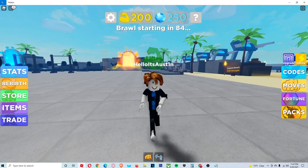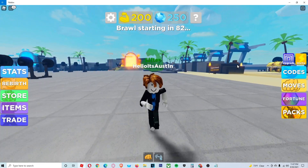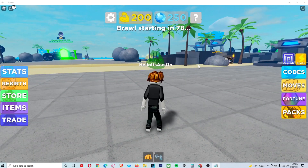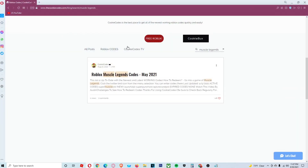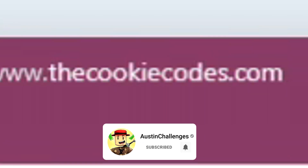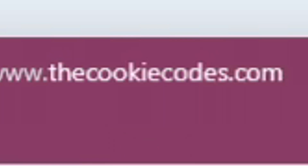There are actually two more codes. If you guys want to go get those codes, all you have to do is click the link in the description down below, go over to thecookiecodes.com, and get the rest from that page. Hope you guys enjoyed this video — drop a like and subscribe, and I'll see you guys. Have a great day and peace.